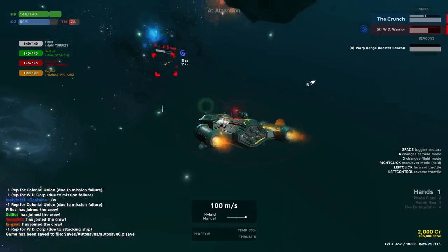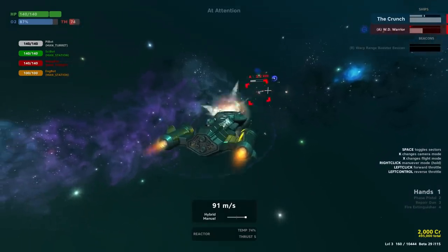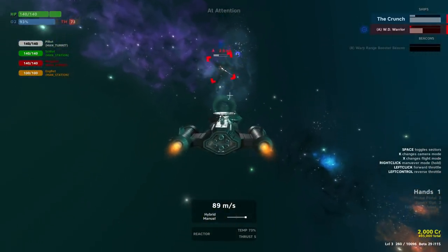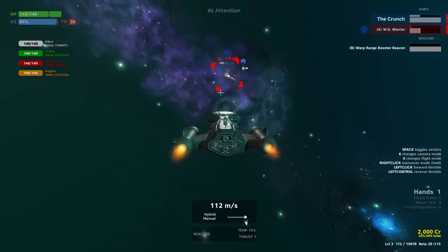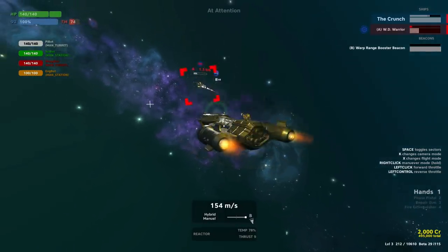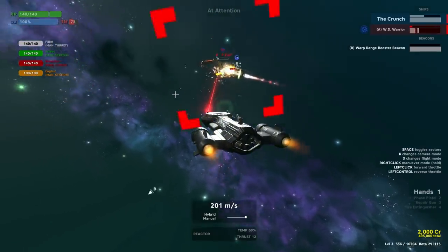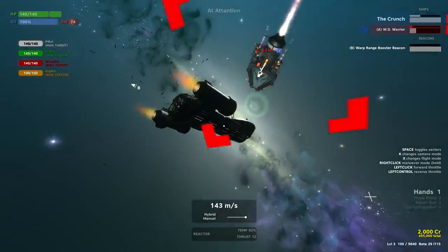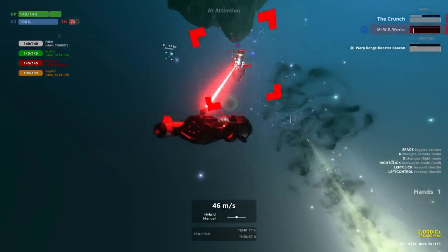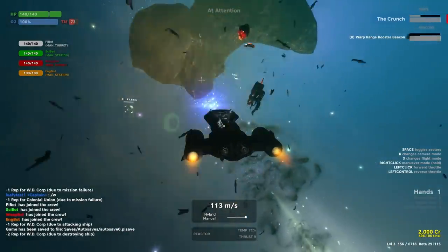Speaking of distress beacons, ships now have the ability to broadcast distress signals when they are in trouble. This could potentially lead more ships into the fight if you don't take care of them fast enough. Indeed, ships can now warp in to a fight based on another ship's distress signal, and they can even warp out by charging their warp drive at low health. So you could miss out on a ship kill if they get away — they can now sort of flee for their lives if they don't think they're going to win, giving them kind of the same capabilities as you.